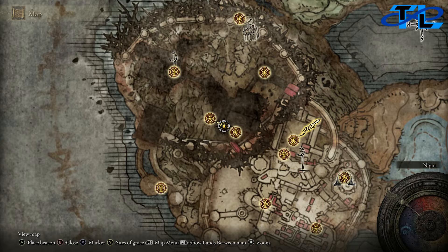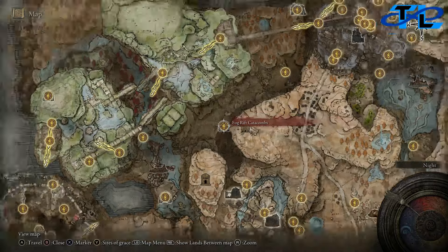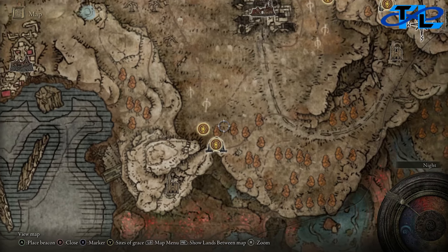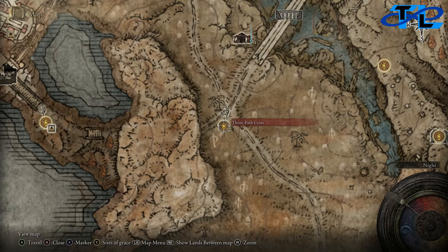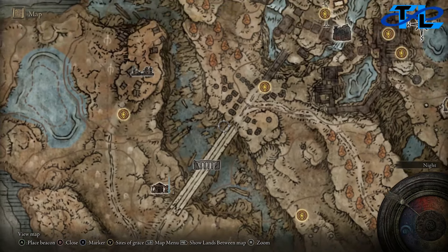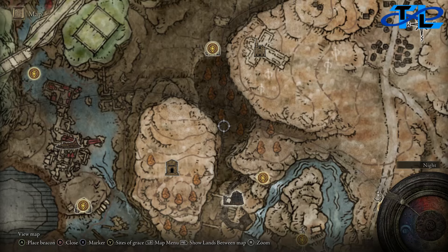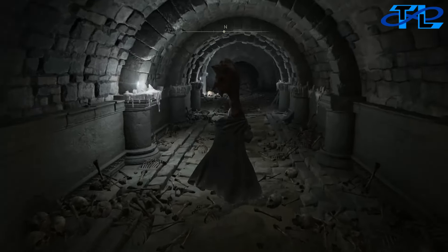Starting off, we're going to head to the catacombs we have to go to in order to get the Stone Sheathed Sword, which is the Fog Rift Catacombs. From the very beginning of the DLC at the first Site of Grace, follow the road all the way up until we get to Three Path Cross. Once we get to Three Path Cross, head over the bridge to Castle Front — the front of Castle Anise. Once we get there, head to the left into this small cavern area, and Fog Rift Catacombs is going to be right at the end of there.